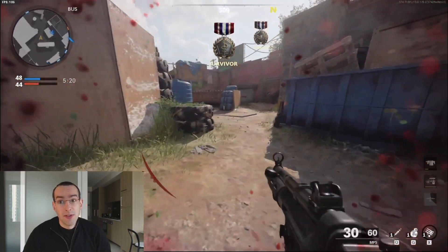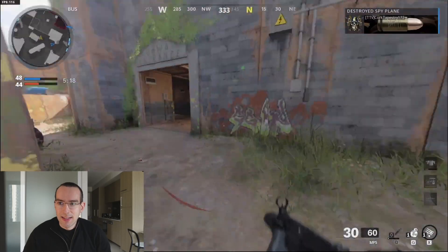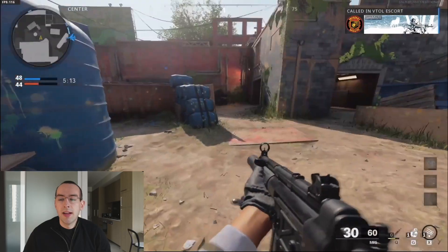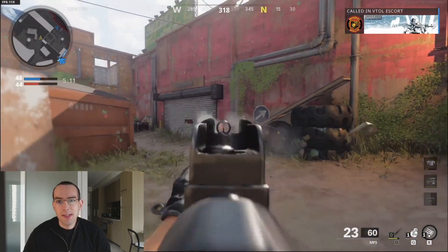To be able to get closer to enemies without being detected, take the Ghost and Ninja Perks, which will require the Perk Greed Wildcard, and equip the MP5 with the Sound Suppressor attachment.